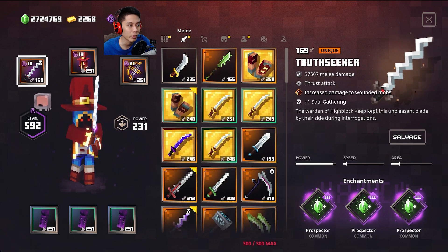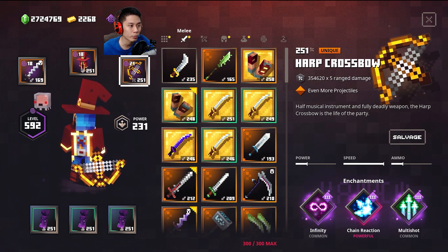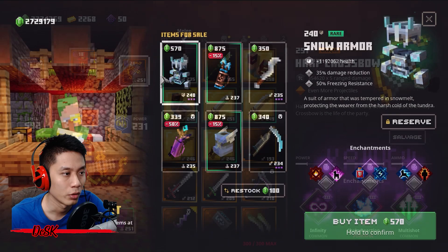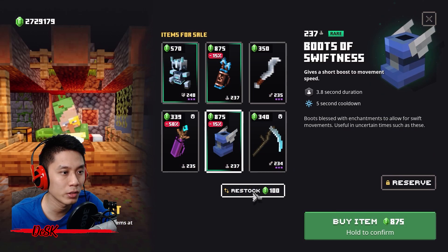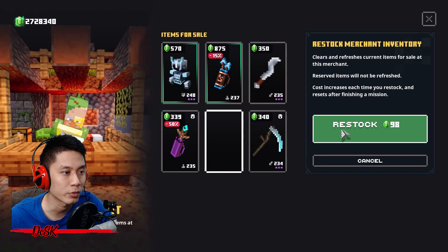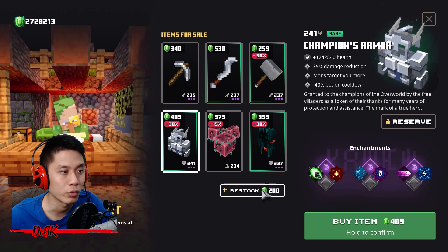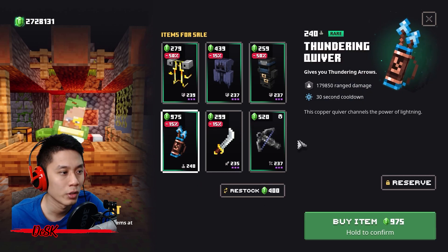If you have a Harp Crossbow, Lightning Harp, or Skater Crossbow, use those — with Harp Crossbow you can kill much faster. You can also buy these items from the merchant; check from time to time and restock if you have some emeralds. If you see the specific item you want, just buy it from them. Don't restock too many times as it will cost you a lot, unless you are rich.